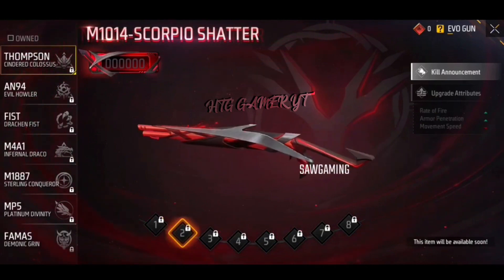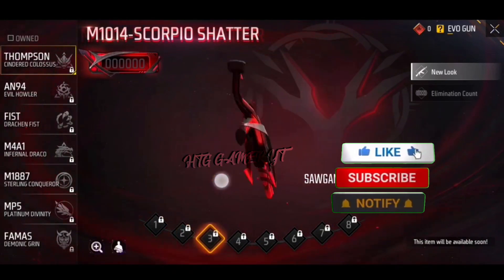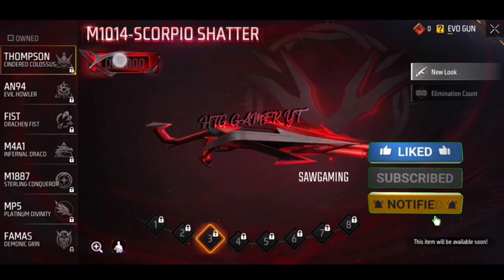We are going to get the EO M10 skin. Here we are going to get single rate of fire, single arm operation, move on speed minus 10. We are going to get normal level.